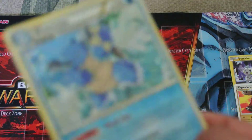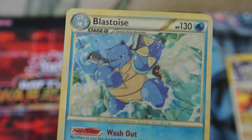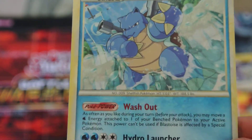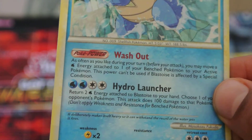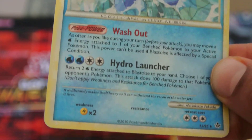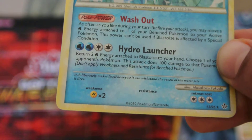And finally, Blastoise. Blastoise is one of my favorite Pokémon. 130 HP. Moves: Wash Out and Hydro Launcher. Weakness is Lightning x2, no Resistance, and Retreat cost 3, any Energy.